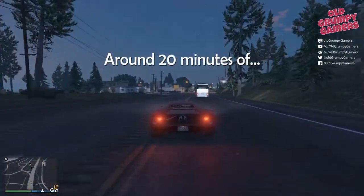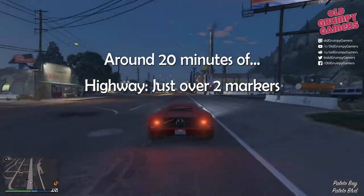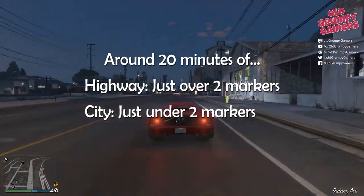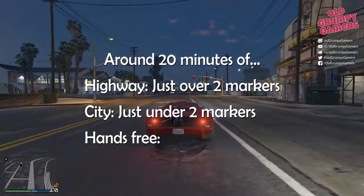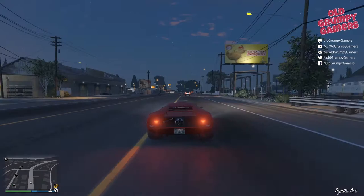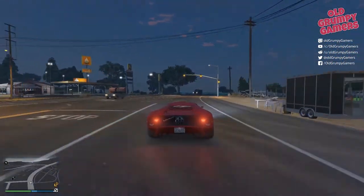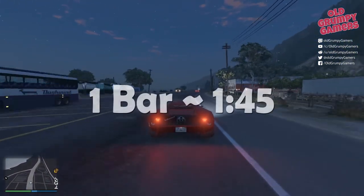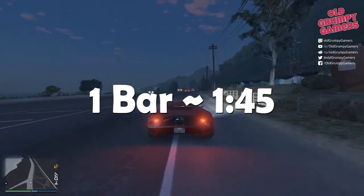To recap: 20 minutes of high speed highway driving led us just over two additional markers; 20 minutes of city driving just under two additional markers; and 20 minutes of hands-free was a complete waste of time. In conclusion, we think the most efficient way to build driving is to simply drive fast on the highway where there's traffic. From what we can tell, this will result in you building one full bar of driving for every one hour and 45 minutes or so of accident-free driving.